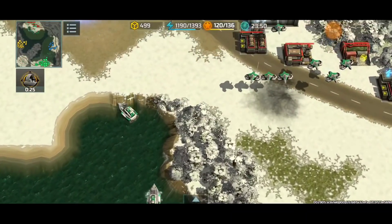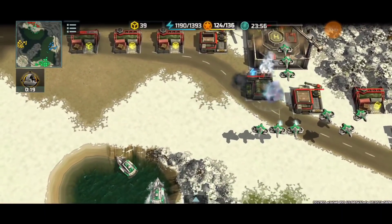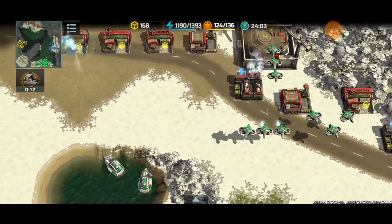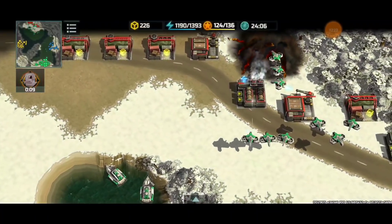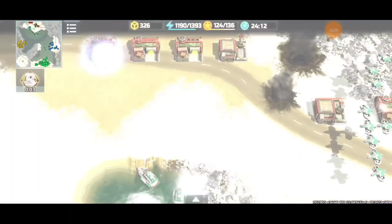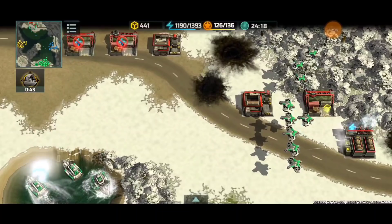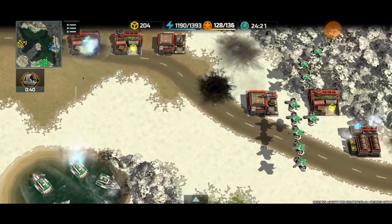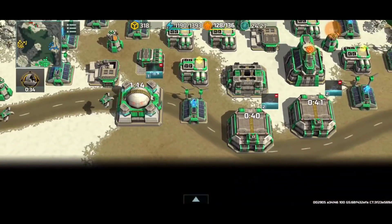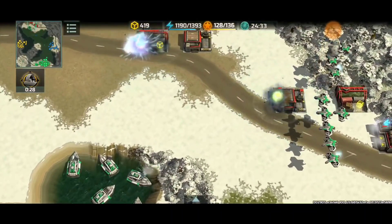I switch to enable-strike boost to clean things up. My cyclones force-fire on the HQ being rebuilt because I don't want any anti-air going up there — that would be troublesome. Enable-strike boost for the win. So far so good — just cleaning up the red player's base. I'm actually going for the space system, with less than a minute and 20 seconds before the space strike is ready.